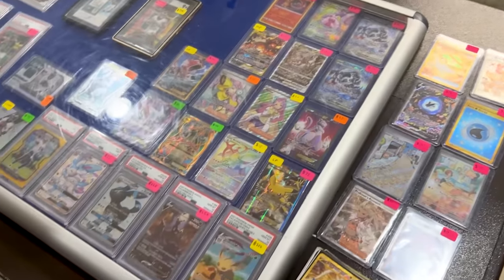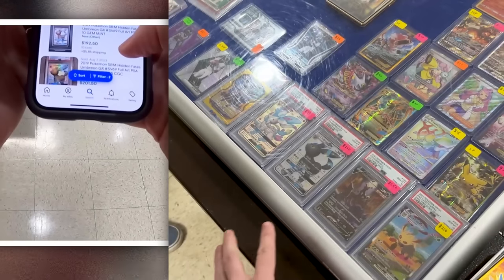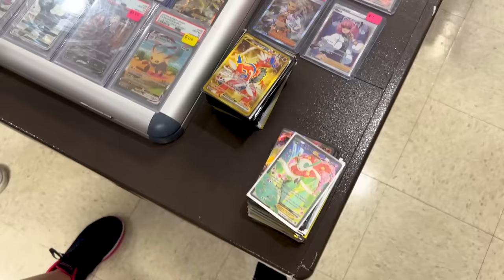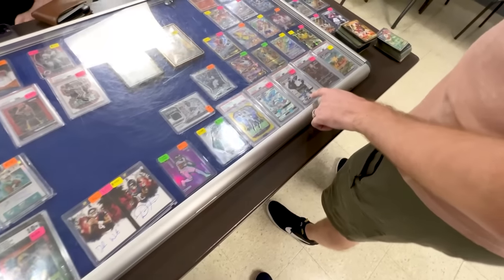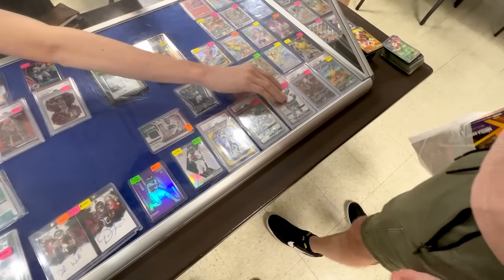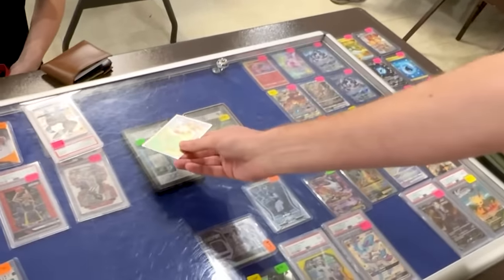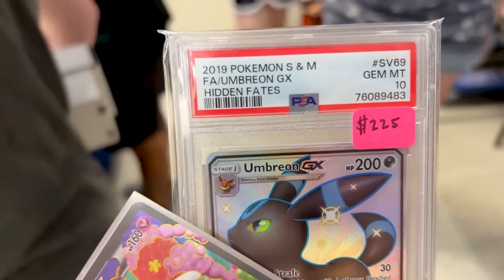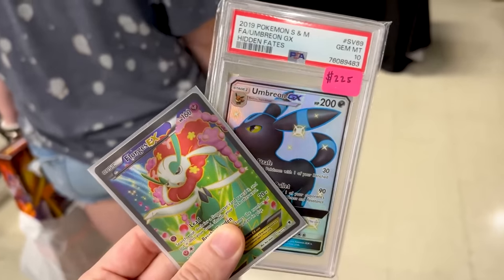We totally forgot about this booth over here — I'm still interested in the Umbreon GX. It goes for about $200, so that one's at $225. The Mega Gengar I do love. And the Florgis that was in the stack — I believe that's one I need. We are interested in the Umbreon. Is there any way you do $180 on it? I can do $190. Will you throw in the Florgis? Sure. All right — throw in the Florgis, $190. Thanks for the deal! $190 for the Hidden Fates Umbreon — literally one of the best shiny Eeveelutions — and the Florgis EX.